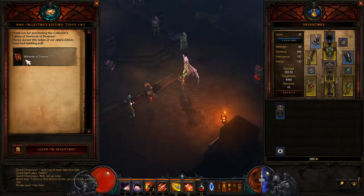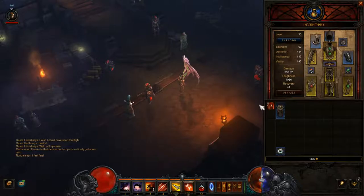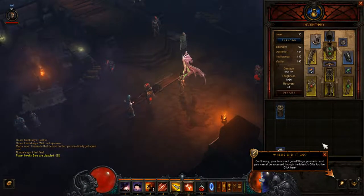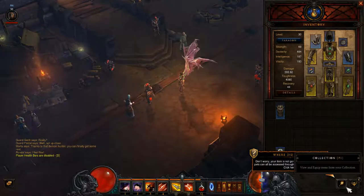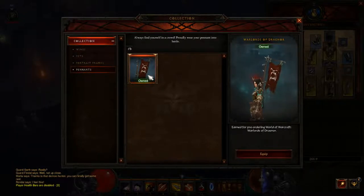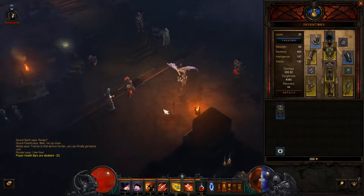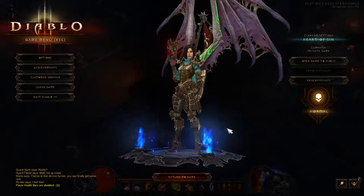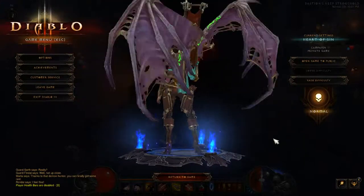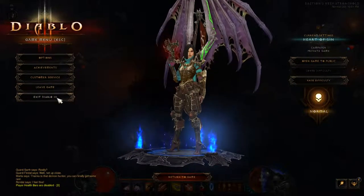There's a mail notification: 'Thank you for purchasing the Collector's Edition — please accept this token of appreciation, claim to inventory.' Don't worry, your item is not gone — wings, pennants, and pets can all be accessed through the Mystic's Gifts Archive. I found a pennant — equip that pennant. So now I have wings and a pennant on. That looks pretty cool. Those are the Diablo rewards from the Legion Collector's box.